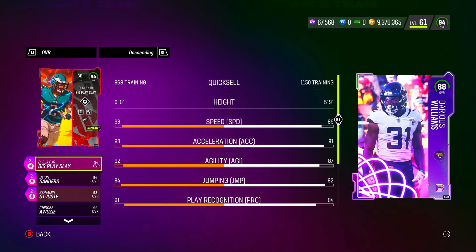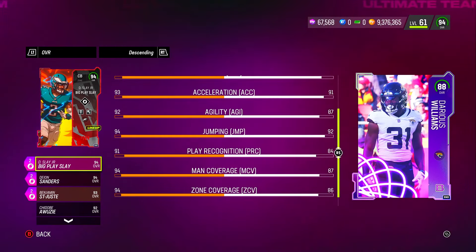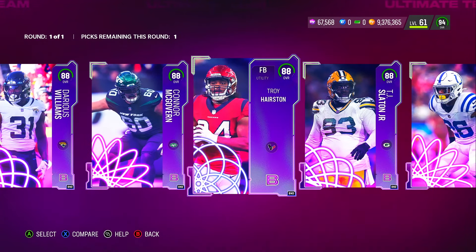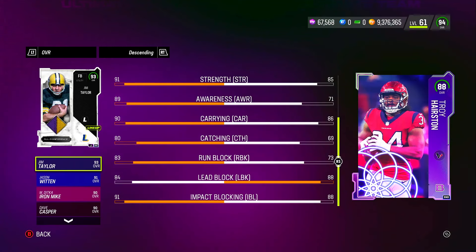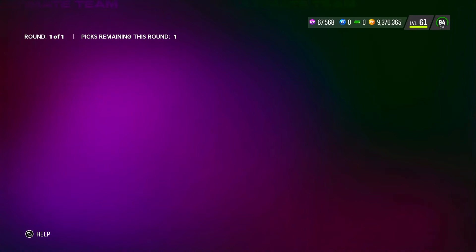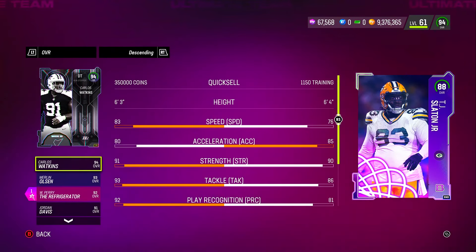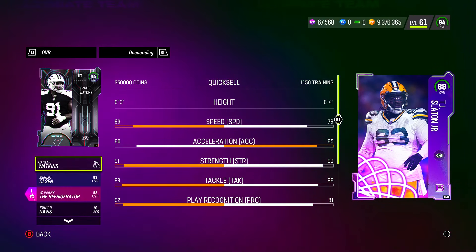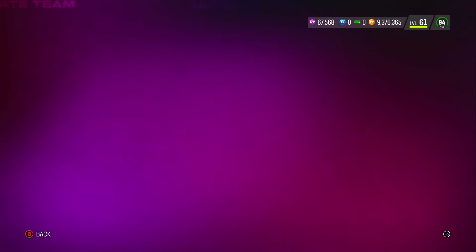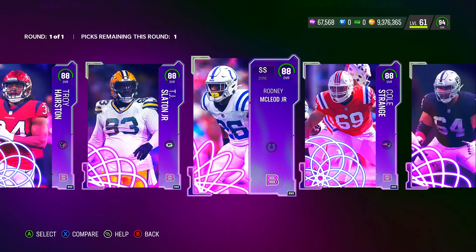Cornerback here: 89 speed — needs to be 92 or higher — 91 acceleration, 87 agility, 92 jumping, 84 play recognition, 87 man, 86 zone, 84 press. Not a big fan — he's short and slow for a corner. Fullback: 85 speed, 88 lead block, 88 impact blocking — decent, but only grab him if you need a fullback or run a theme team. Defensive tackle: 76 speed, 85 acceleration, 90 strength, 86 tackle, 81 play recognition, 88 block shedding, 88 power move, 63 finesse move — actually pretty decent.